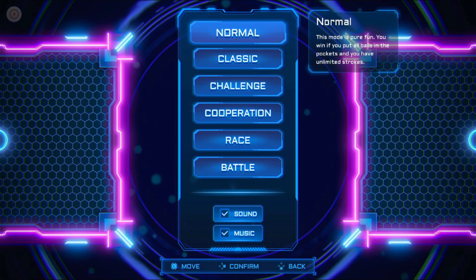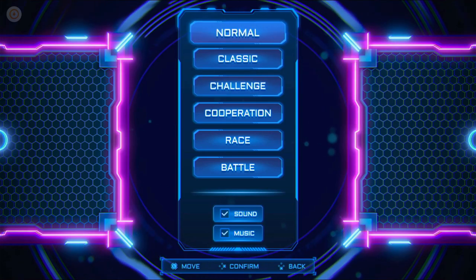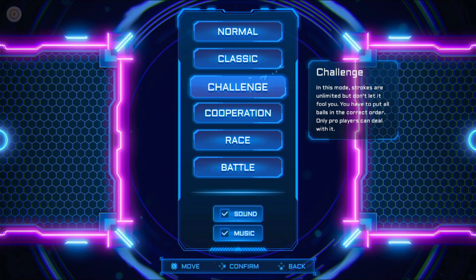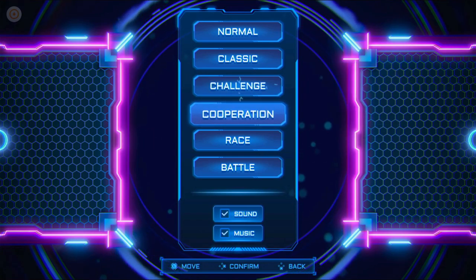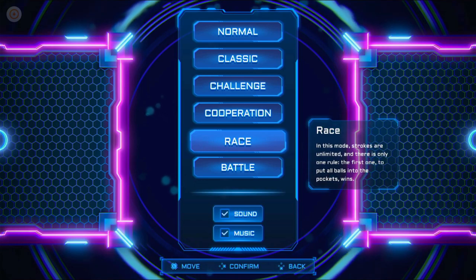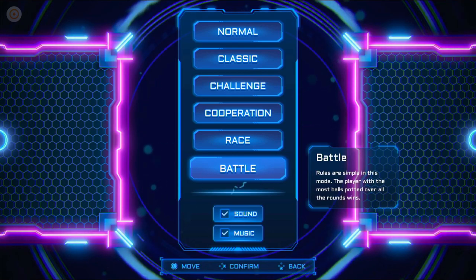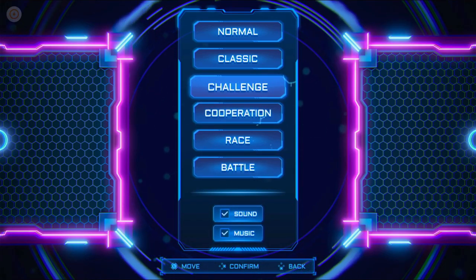So we've got the Classic Mode that I was just in, where you have three chances to pocket all the balls. We have Normal Mode, where you can just chill out and pop them in as few strokes as possible. Challenge Mode is a set of tables where you have to pop the balls in the right order using a nine-ball rule — so one through to nine. We've got Co-op Mode where you take it in turns to pop all the balls on the table. We've got Race Mode, which is a competitive mode, and then a Battle Mode. So a couple of multiplayer modes there. You can also turn the sound and music on and off — there are literally no other options at all in the game.